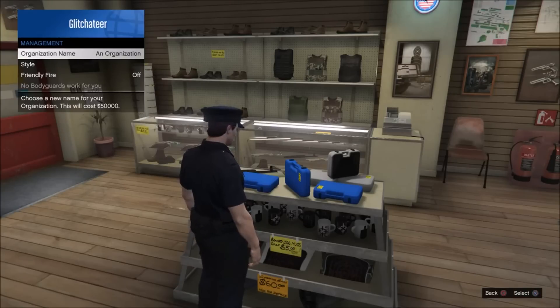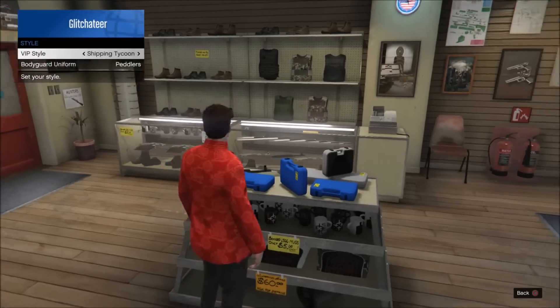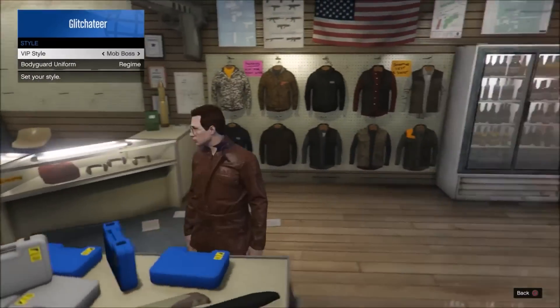Then go to Securo Serv VIP, click on it, and it's gonna bring up something — just click yes. Then go to Management, go to Style, and then choose any VIP outfit that you want to actually save.